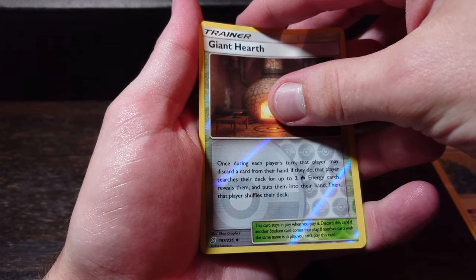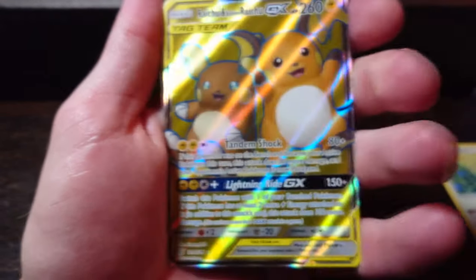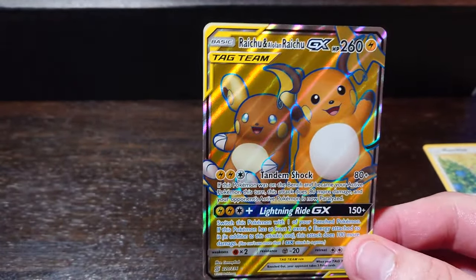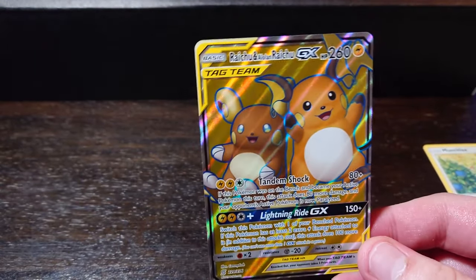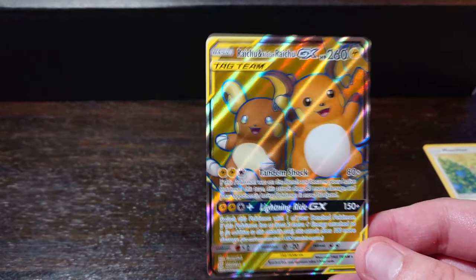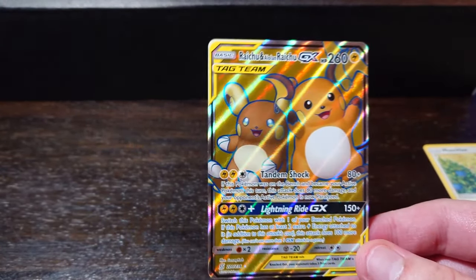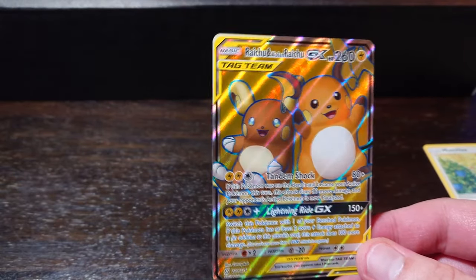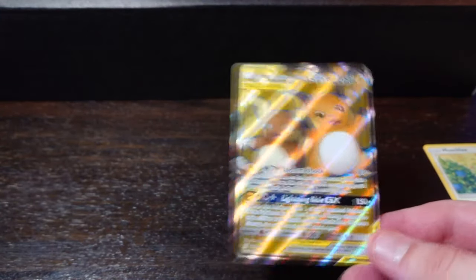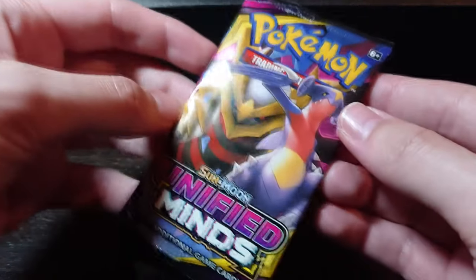Oh my god, there's something big! It's the Raichu — the full art tag team Raichu and Alolan Raichu! That is awesome — two full arts in one box! Raichu is one of my favorite Pokemon. That's beautiful. I haven't actually seen from any videos of people opening Unified Minds — I haven't seen anyone pull that card yet. So, Jaywalk's exclusive, part two — here we go!